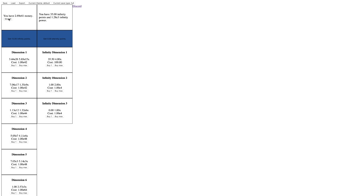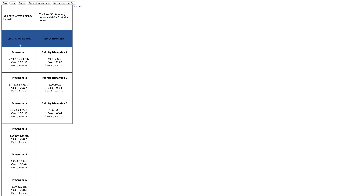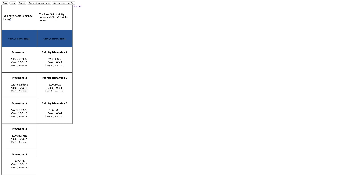It's going really fast already. All I have to do is just click this max all. I'm going to go for 65 infinity points so I can get the next tier of infinity dimension one. Now I'm going to be getting twice as much infinity power, and this is going to allow me to progress a lot quicker. You can see how this is an Antimatter Dimensions ripoff basically.